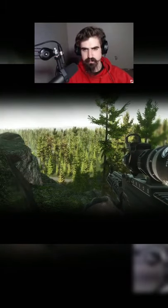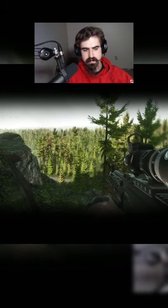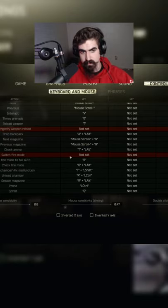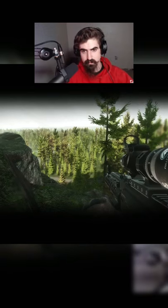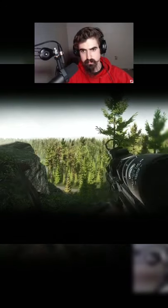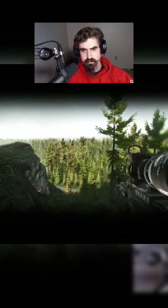To get rid of this awful new switching firing mode system that BSG just implemented, go to settings, then controls, switch fire to full auto mode, switch this to press so it clears, then re-key and bind that to B or whatever yours is. Save and you should go back to your normal switching modes like it once was.